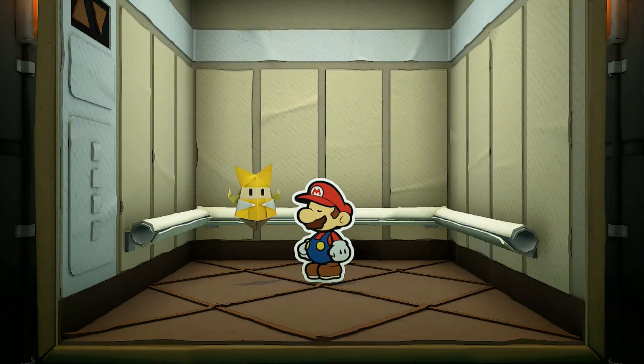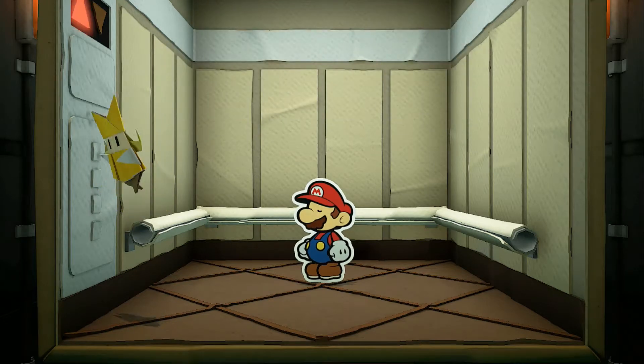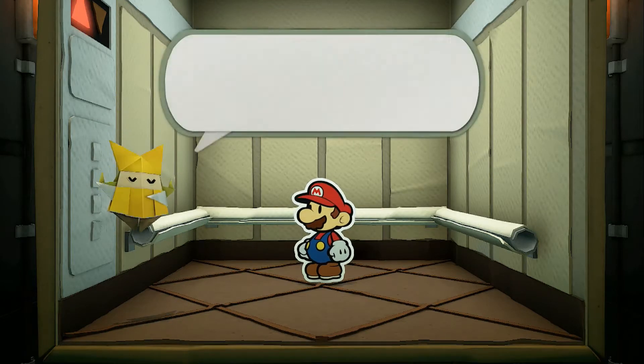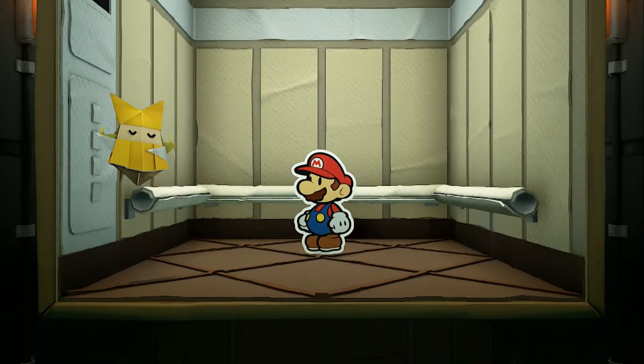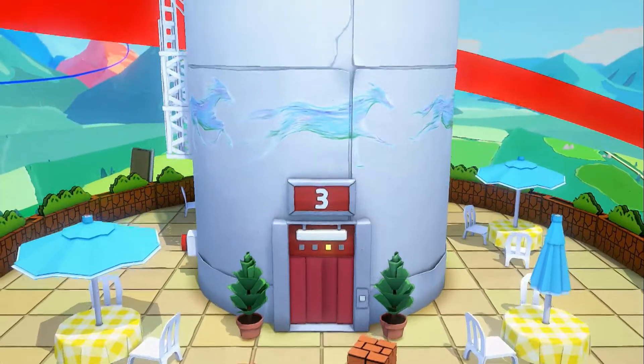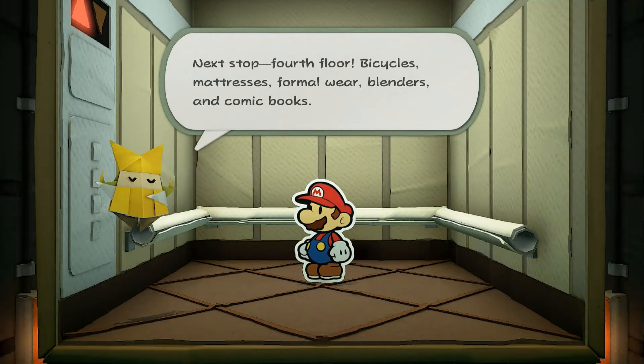Hey, could you hear me for just a second? Now passing the third floor: cosmetics, handbags, men's slacks, oranges, perfume, and camping gear. Next stop, fourth floor: bicycles, mattresses, formal wear, blenders, and comic books.